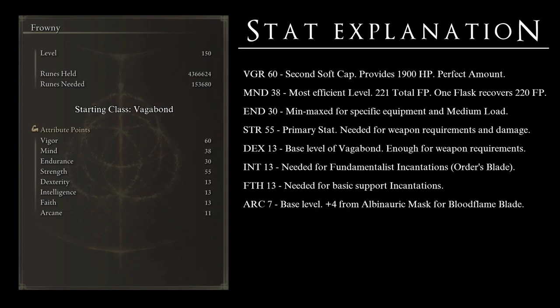Strength at 55 is the primary stat of the build — it gives us our damage and meets the requirements for the weapons we want. Dexterity at 13 is the base level of the Vagabond; it is already enough to use the weapons we want, so there is no need to level it further. Intelligence at 13 is the exact level needed to use some fundamental incantations, particularly Order's Blade. Faith at 13 is the level needed for basic but very important support incantations that increase our damage, our defenses, and make this character's life that much easier.